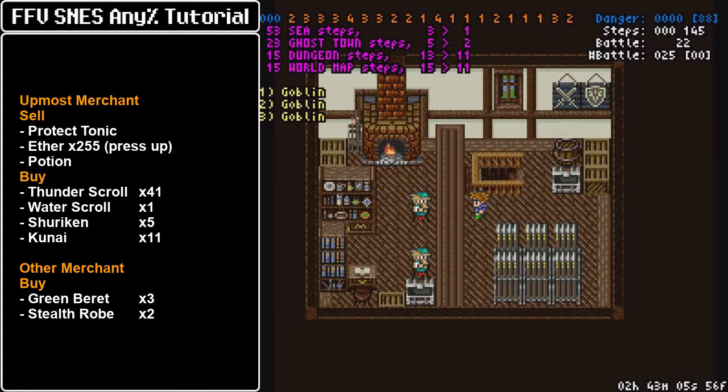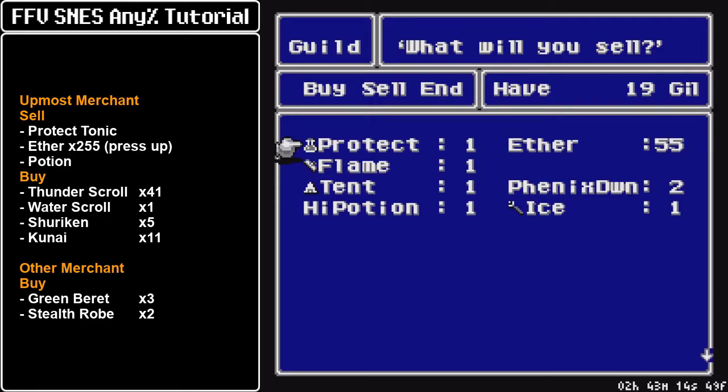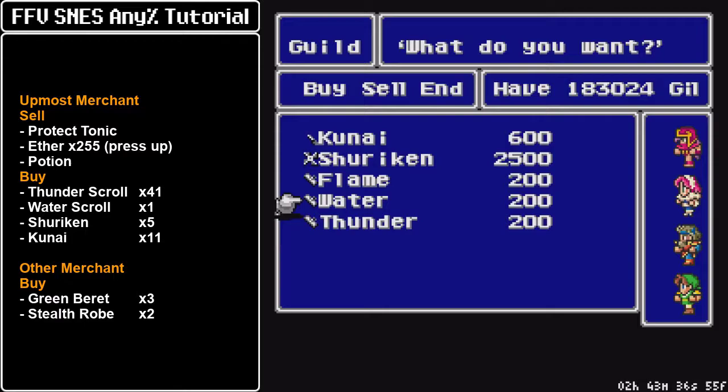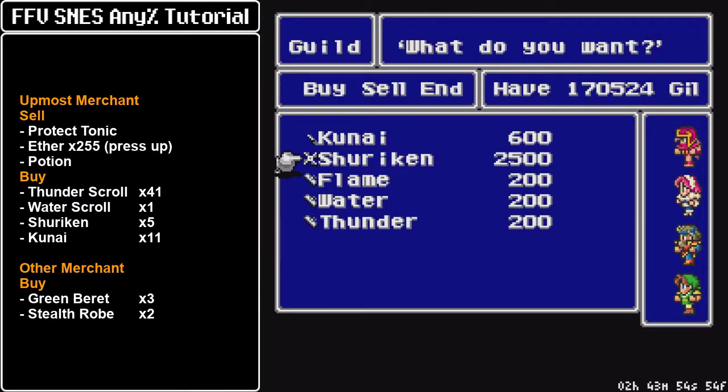Now we can access Lix — enjoy this lovely soundtrack. Here is the second floor of the convenience store, and this is where we're going to stock up on tools for the Throw command. Let's get rid of all the things we've acquired. Set up the inventory specifically so we can get rid of the protect tonic, the ethers, and the potions, so we have three empty slots up top. Set the scrolls on convenient locations for easier Throw access. Avoid the thunder scroll so they go to the top of the inventory — get 41 of these. Also get 1 water scroll for an encounter in the quicksand desert.